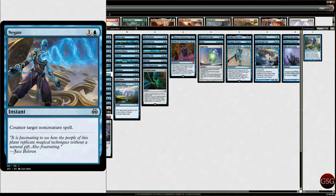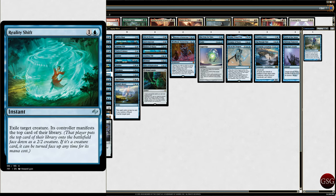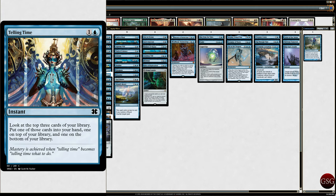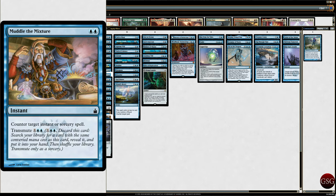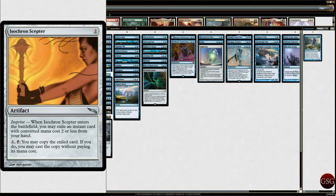Think Twice — draw a card with flashback. Counter Spell, because it's blue. Muddle the Mixture — counter target instant or sorcery spell, transmute. Isochron Scepter — imprint an instant card with converted mana cost two or less from your hand; you may copy the exiled card and cast the copy without paying its mana cost. Basically you could put Counterspell on it and just constantly tap for two to counter things.